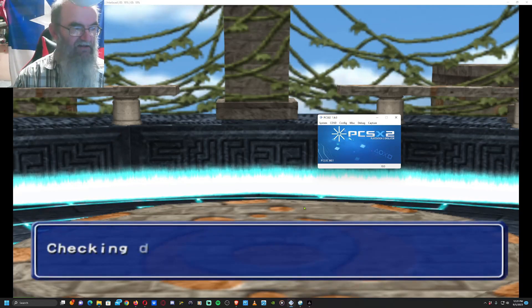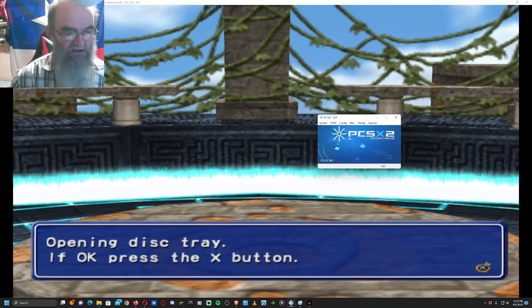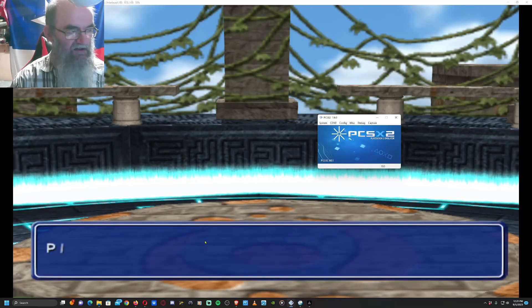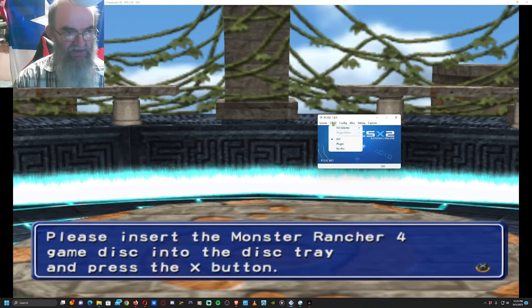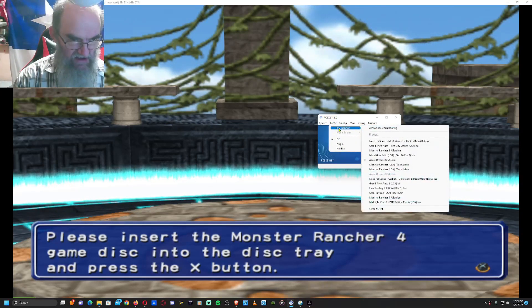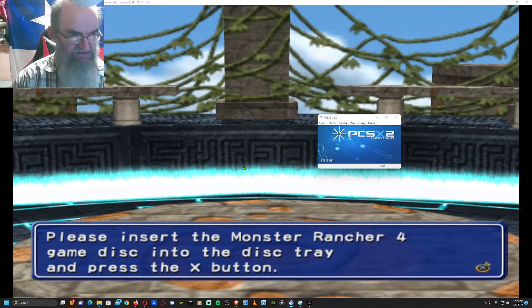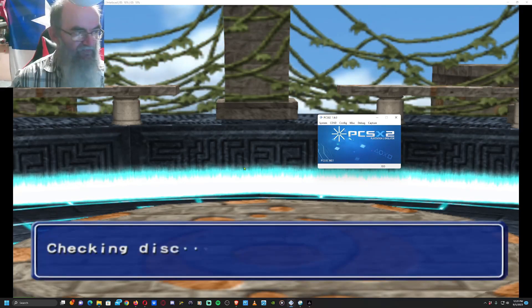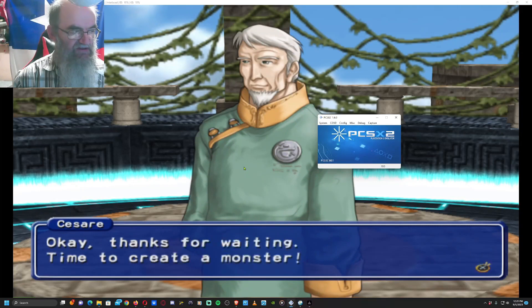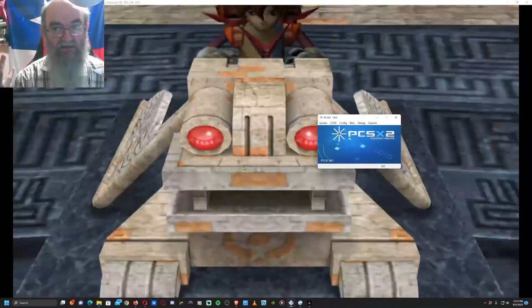It's checking disc, it's going to open the disc tray — press X. Then it says 'please insert Monster Rancher 4,' and what you're going to want to do is repeat the process: go to ISO Selector, click on Monster Rancher 4, click Swap Disc, press X — checking disc — and here we go.